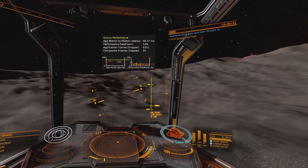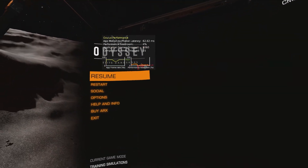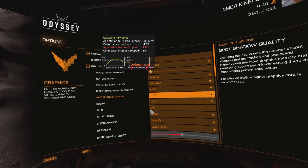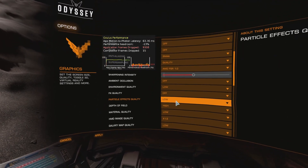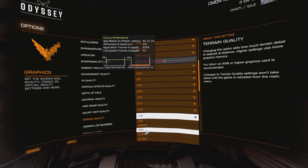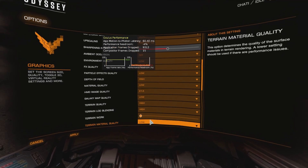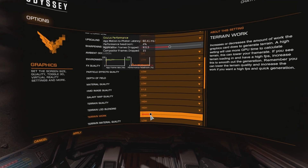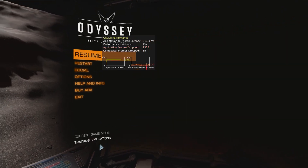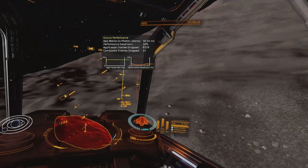I'm wondering if we can just change a few settings now and see what we can get. Let's go down to the planet quality — let's go for high terrain quality, see what we get. Terrain level of detail, blending, high terrain work — let's increase that. Okay, so that's helped. Let's see how it looks. Not a lot different, not a lot different at all.